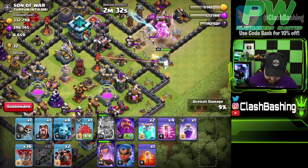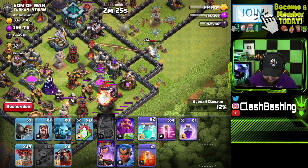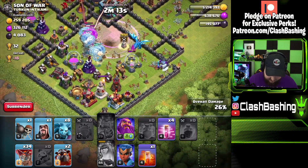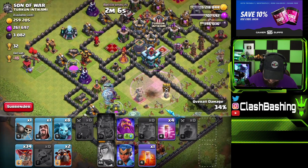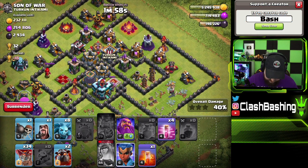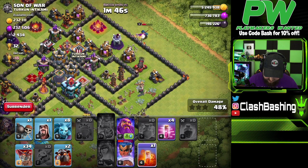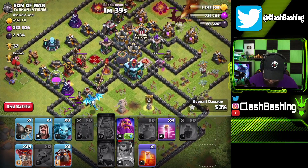We'll save the royal champion until after the electron and figure that out. We get the air defense out from the king — nice. We send in balloons just to make sure we don't catch any seeking air mines, then we'll go ahead and electron. We pop the blimp — we might still activate the town hall — yep, we still activated it, but we can live with that. Queen's still working, got balloons working. Let's work the royal champion in to take out this multi on the back end.